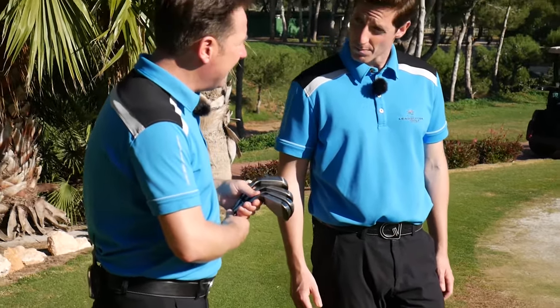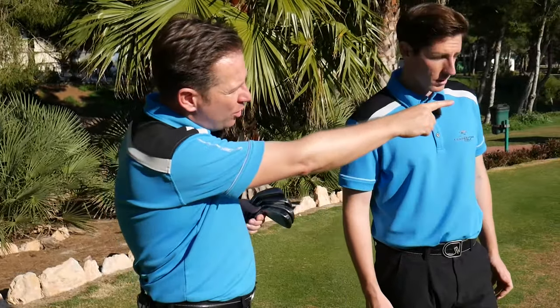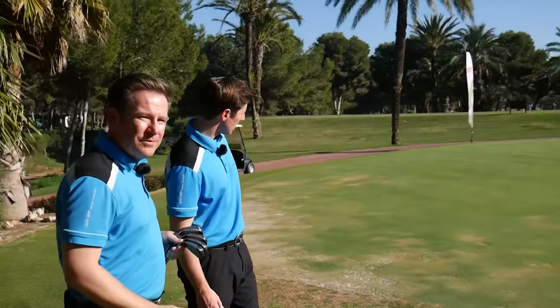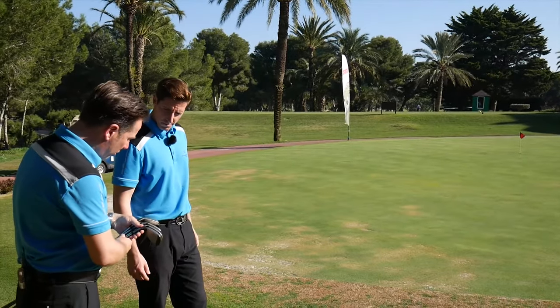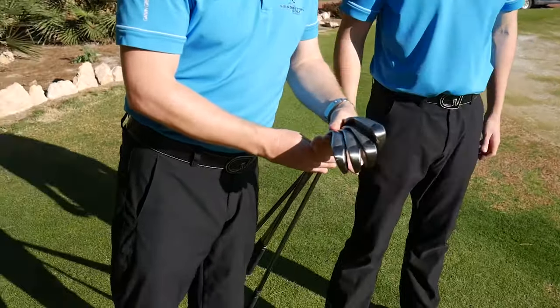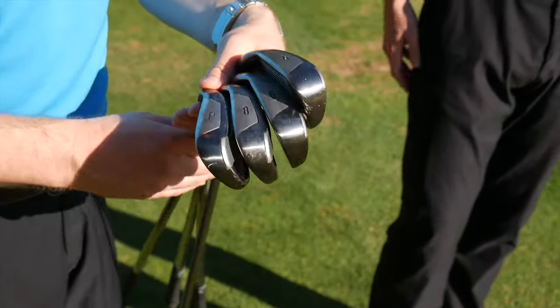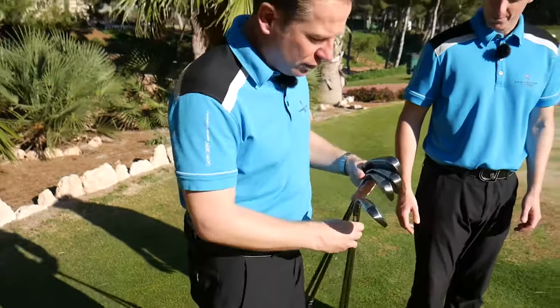So we've got four different clubs — a nice challenge. What I want Ian to do is one of the drills we'd use: chip to one hole. We're going to take the hole way over there on the left, and we're going to get Ian to chip with all these different clubs. Let's start with the pitching wedge.